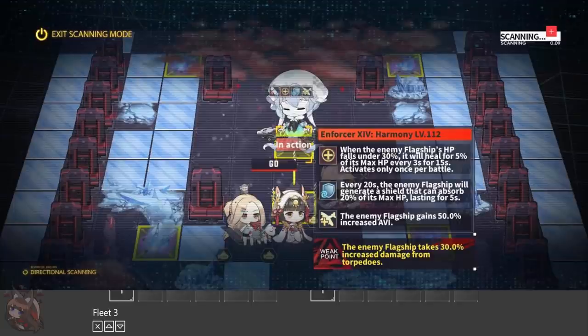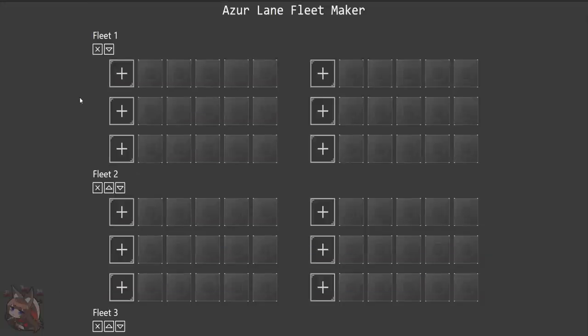Why do we need different boss fleets? It's because of the skills that prevent certain types of damage from being effective: shelling resistance, airstrike resistance, torpedo resistance — you can't use ships that do that type of damage. So what we're going to do is have a boss fleet for each type of damage basically. Once we figure out which boss fleet will be most effective against the boss that spawns for us, we use that fleet.